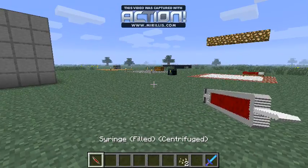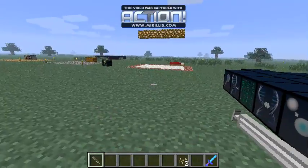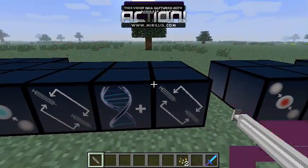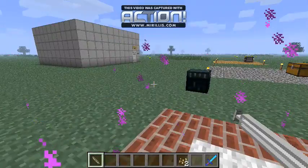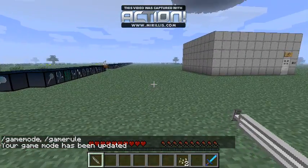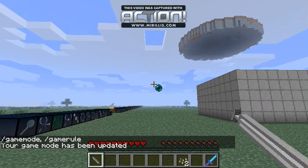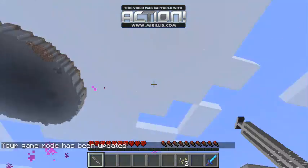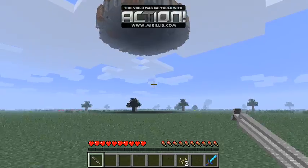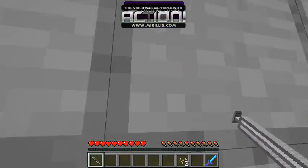If I hold right click - bam - it'll give nausea. If I push H I should have an Enderpearl effect. Normally I would have to have Enderpearls in my inventory, but as you see I don't, and I would normally take damage, but with this ability I don't take any damage. And I also have the ability to climb walls with the spider gene.